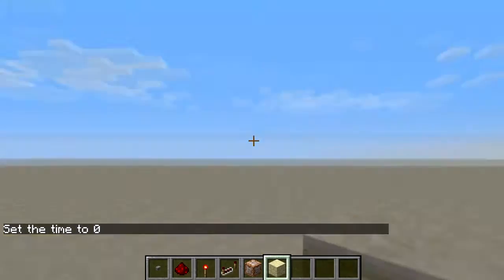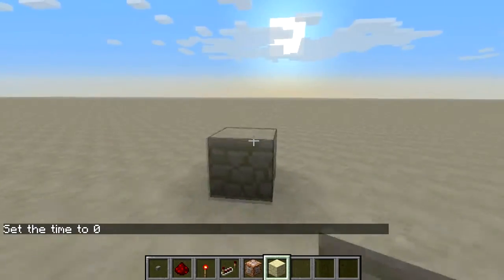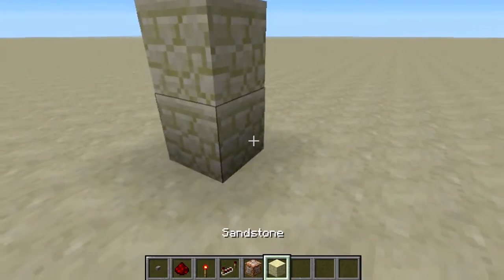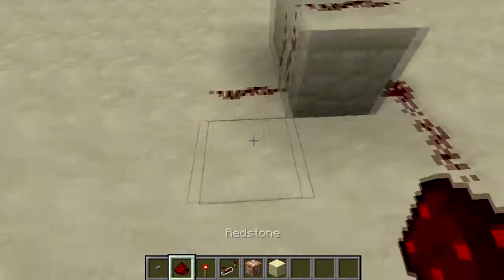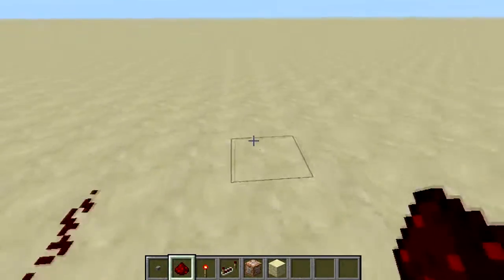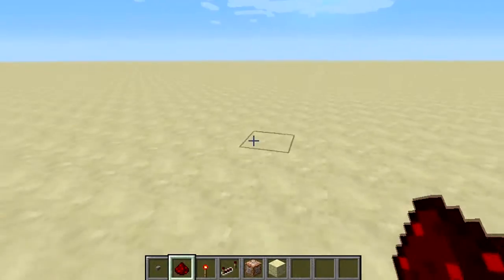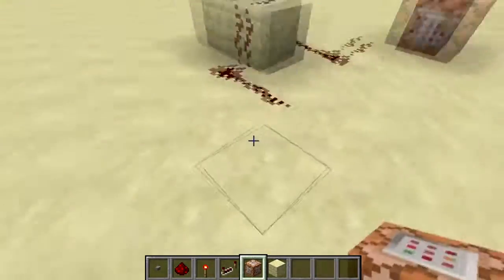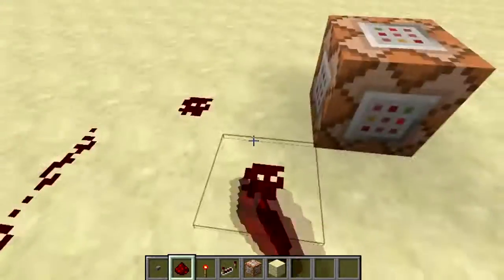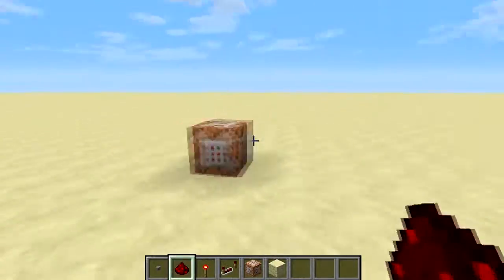Let's get started. How you'll want to start is you'll want to have your button like so on some sort of base. We'll have the redstone dust coming off the back here. This here will be our first task. With each click of the button, it moves on to the next task. In my case it's command blocks, so whenever I push the button once it goes to that command block, and when I push it again it goes to this command block.